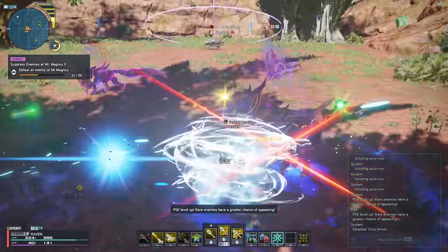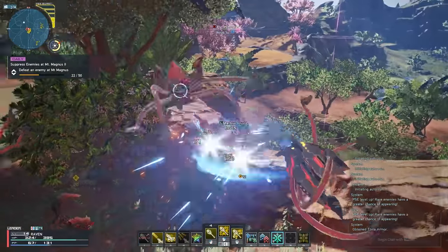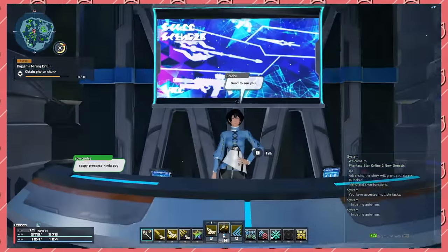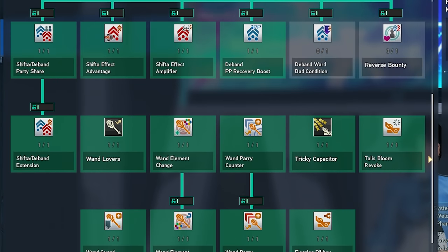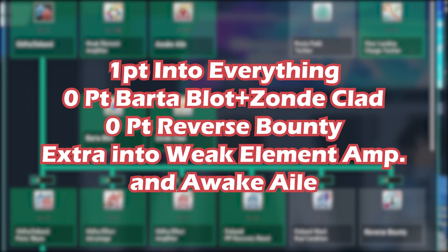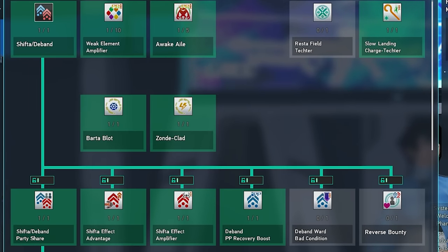Also, just as a reminder, on top of these two weapons, Tekker does have access to all techniques currently in the game. Now that you have a general overview of the weapons, let's go on to the skill point distribution for Tekker. This is where it gets a little bit more complicated, so let me give you a general build first that I recommend based on Wand and Talos gameplay. We currently have 20 points of SP. I would recommend putting 1 point into everything, 0 points into Bartoblot and Zondi Clad, and 0 points into Reverse Bounty. Extra points should be allocated towards Weak Element Amplifier and Awake Ale. Reverse Bounty is left at 0 because we can easily just recast Shifta and D-Band if someone dies.